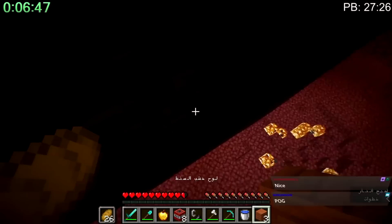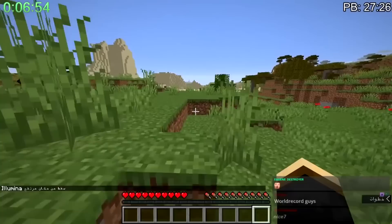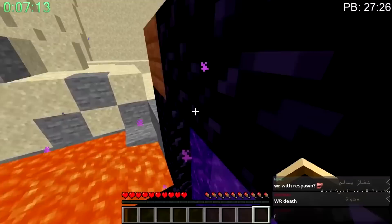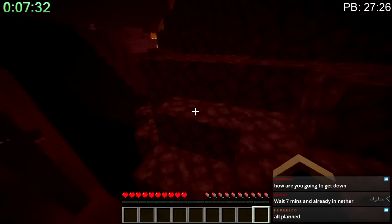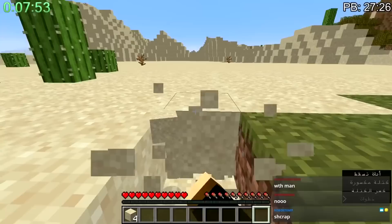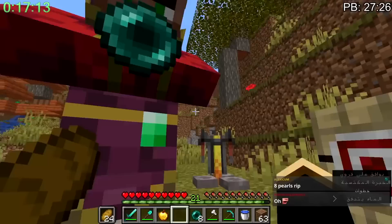He immediately finds a nether fortress and has to bridge over to the part that has blaze spawners. Somehow he ends up falling and dying. Under normal circumstances when this happens, the run might as well be over, since in order to reclaim your items you have to run back to where you died in the nether, which means running back to where you made the portal. Luckily the portal wasn't far from the initial spawn, so the run can still stay alive. He gets back, and while on the way to get his items, he was too far left on one of his jumps and dies again. This in total cost about 2 minutes, so now he's going to have to rely on a close stronghold and a good end fight.